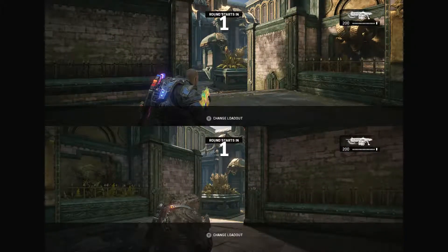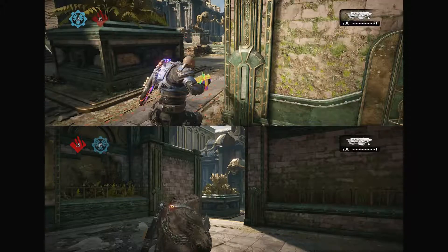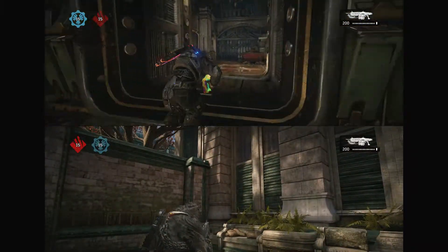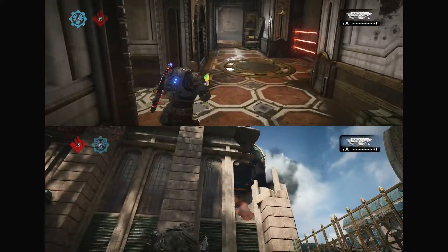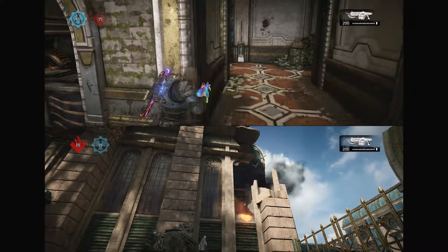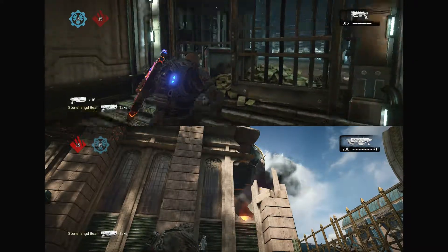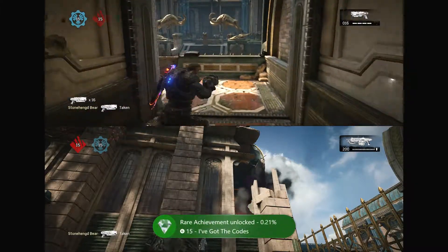Once in the match, I'll show you how to deactivate the laser system. Now that we're in, go ahead and run down this way. It doesn't matter what the other character does — just move them a little bit so they're not standing completely still. Run into here, go left, maybe spin your other controller real quick. Look at that hole in the wall — you're going to run over here. Right here, go ahead and press that button. That should deactivate it.